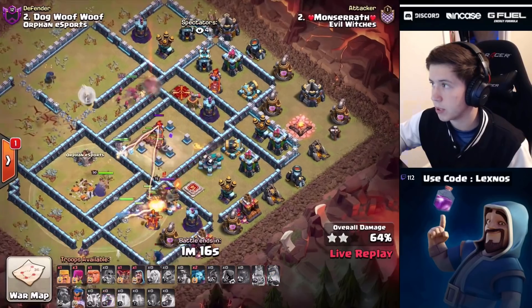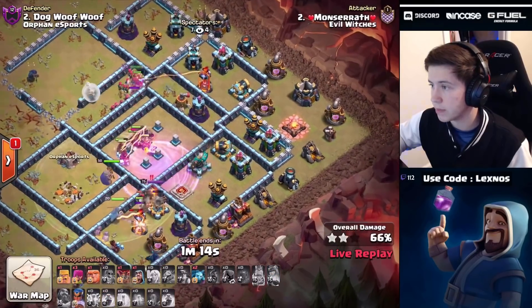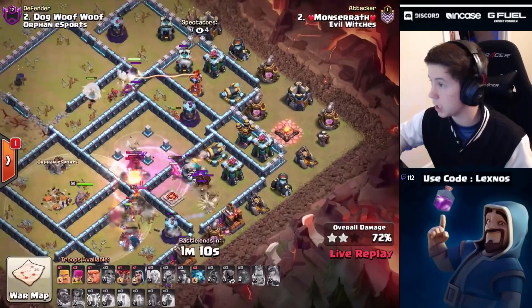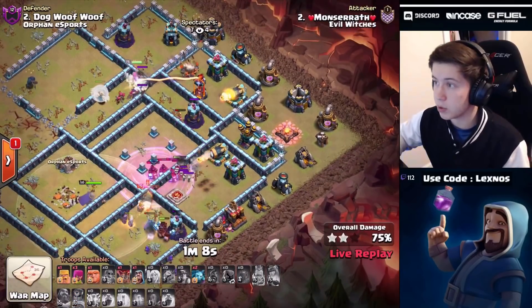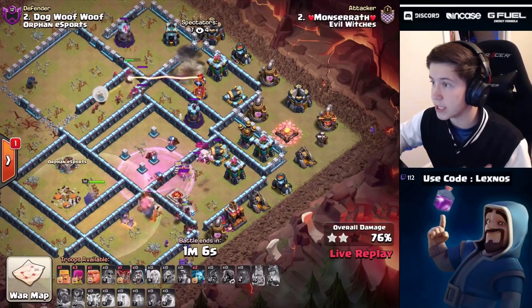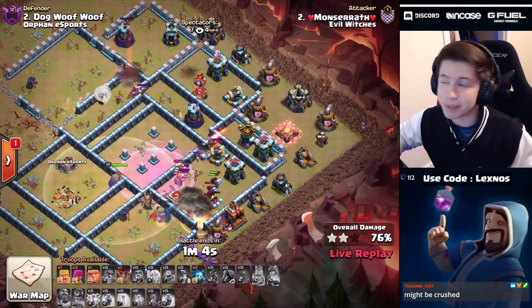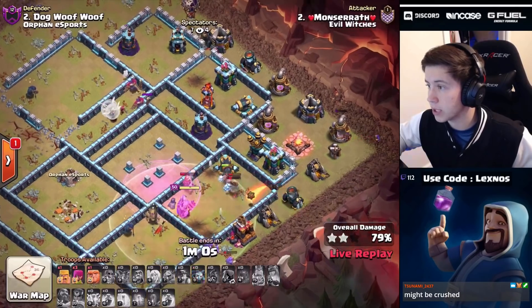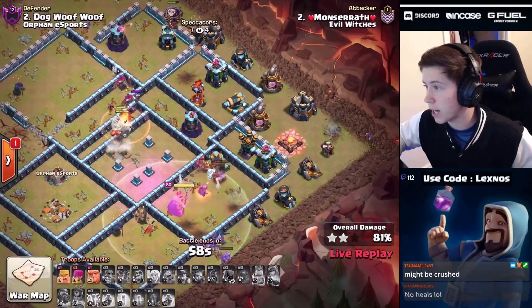She goes ahead and pops the ability - nicely done. Rage the miners in the core, they get through that multi-target inferno and go back down to meet up with a scattershot. The pathing looks good now but we don't have queen ability and she's in range of that single target inferno. She gets absolutely melted by that inferno tower, and we need these healers to switch to the hybrid.